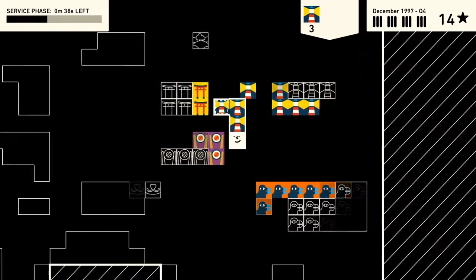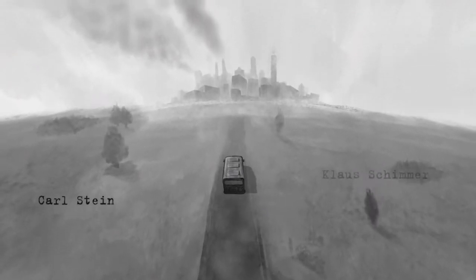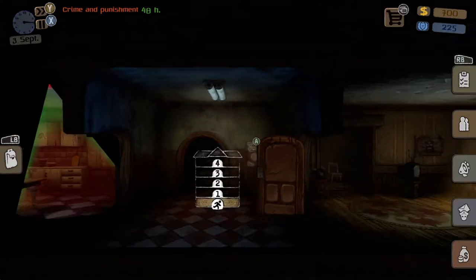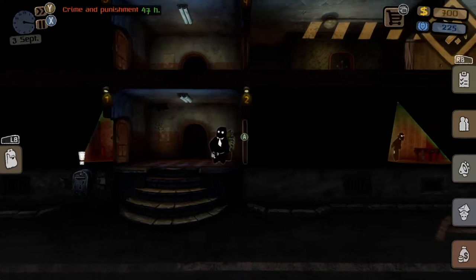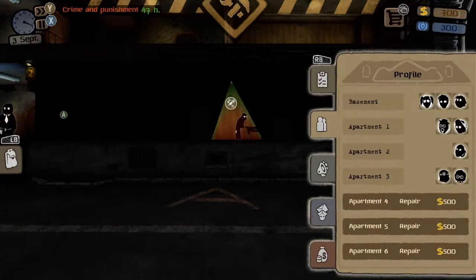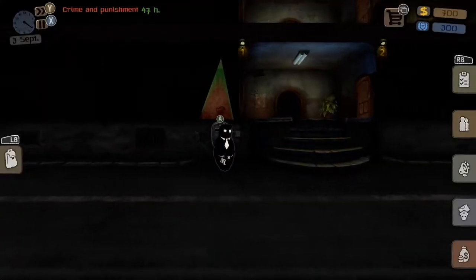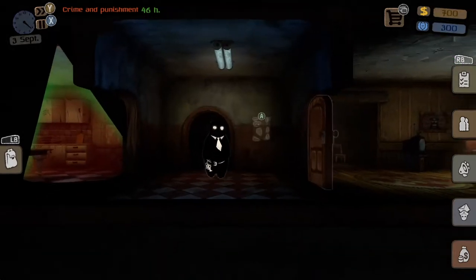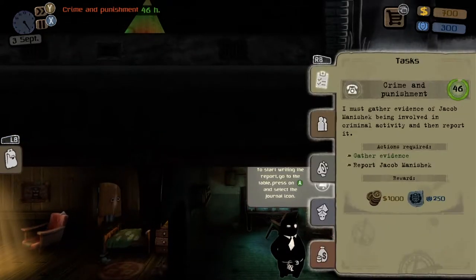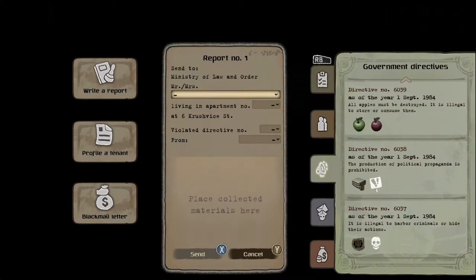Next up is Beholder, coming in at two gigabytes. It's similar to Papers Please. You're a maintenance man in an apartment complex and the government has hired you to spy on everyone in the building. You set up surveillance cameras, pay attention to laws, watch tenants to see if they're breaking the law, and turn them in. The goal is to get new people to move in — sometimes moving people in specifically to commit crimes.